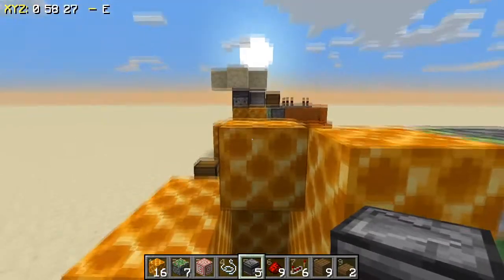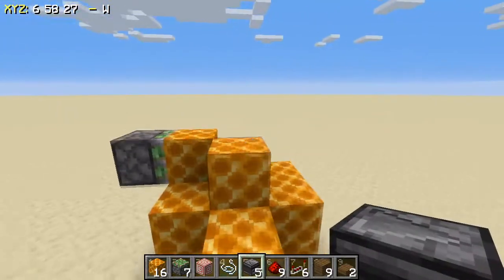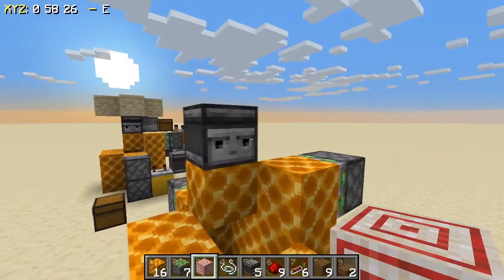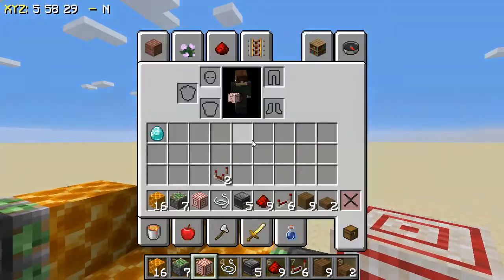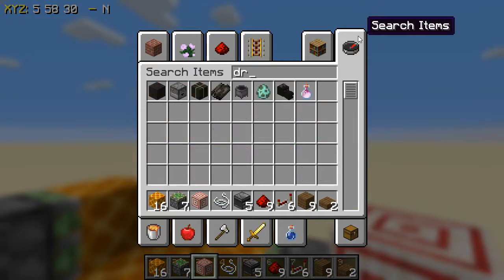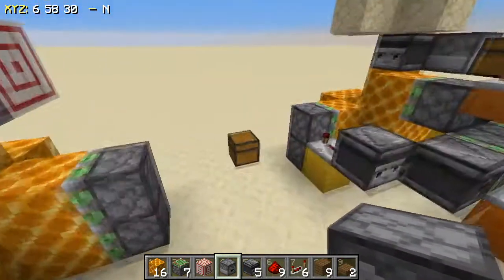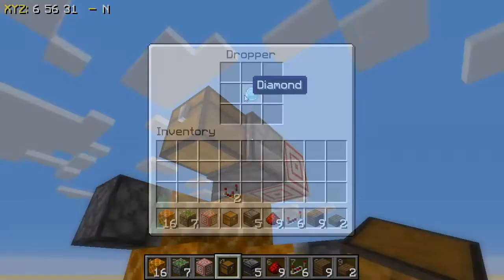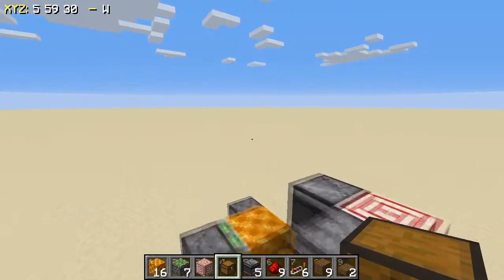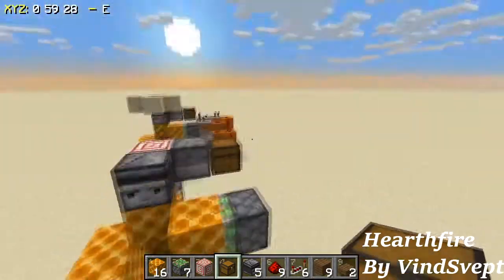Then you want to place your observer right there facing this way, into the hole. Then you want to place string in front of the observer, and a target block coming out of the observer. Then you want to take a dropper — which I do not have for some reason — and place it right there. Then you want to take a chest and shift-click it onto the dropper. Place an item into the dropper; it can be any item pretty much. And that is the detection circuit, all in place.